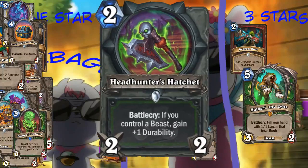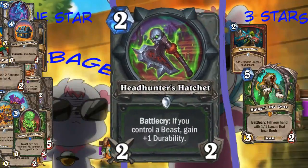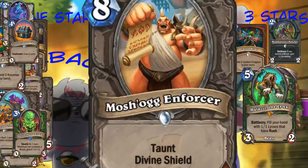Headhunter's Hatchet - this is a Hunter weapon. While you control a beast, gain +1 Durability. This looks good - you can go face with it. 2 mana, 2-3 weapon is pretty good. Yeah, Shaman got the same card but it gave them Overload. And it's pretty likely that you have a beast. Playing it on turn 2 - this is pretty much good at any stage of the game. Shaman Discard for a while actually did play that 2-mana, 2-3 weapon.